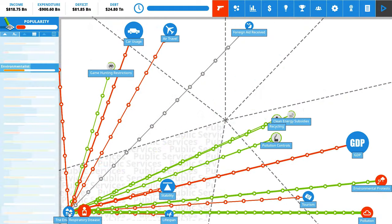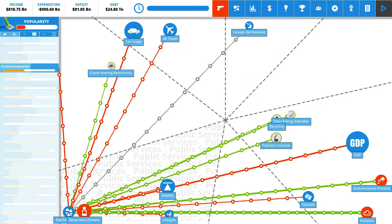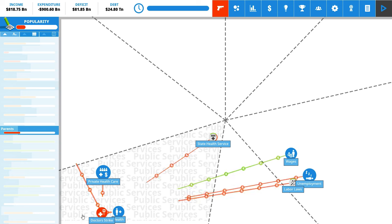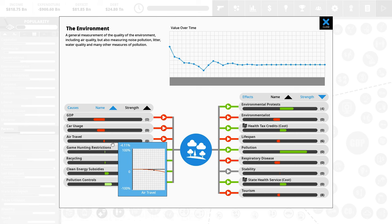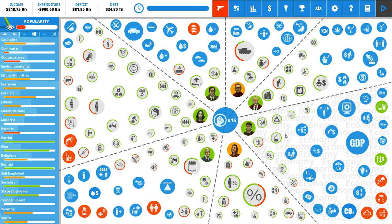The other thing we'll look at in detail is the environment - currently sitting at about 30% out of the 100% it could take, so it's not doing great. A lot of things are influencing that, most importantly GDP. Our relatively good economy is having an impact on the environment. Car usage and air travel also have some effect. The red things are effects that only come into play if a value is higher than the start trigger, and stop if we push it below the stop trigger.